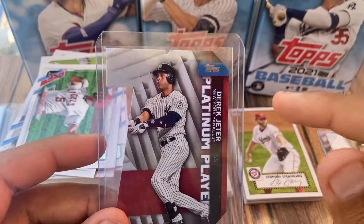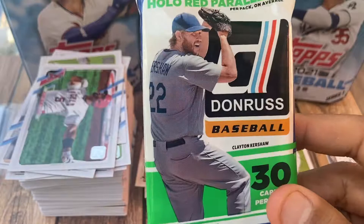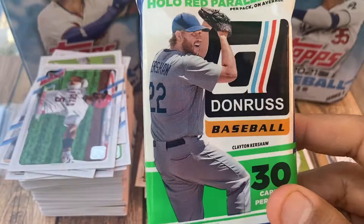We also got the Matt Chapman Home Run Challenge card where you scratch, enter a code, and if he hits a home run you win a prize — I'll keep you guys updated on that. We got Derek Jeter, Josh Bell, and Alec Bohm as highlighted pulls. The Derek Jeter Platinum 4 out of 10 is the hit of the video. I'll try to find the comps and post them in the video. Thanks so much for watching — let me know what you think about the tins, and whether I should get more or stick to Donruss fat packs and hangers. Whatever you want to see, let me know below. Catch you in the next video!